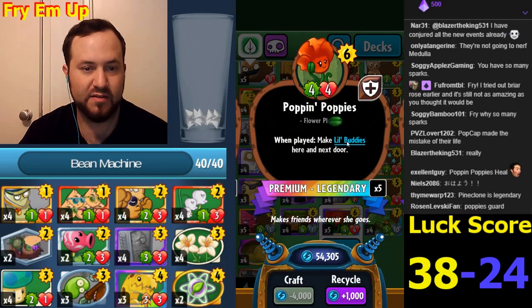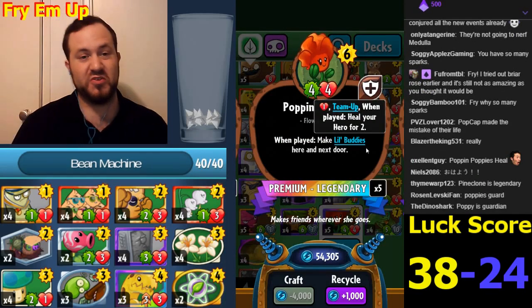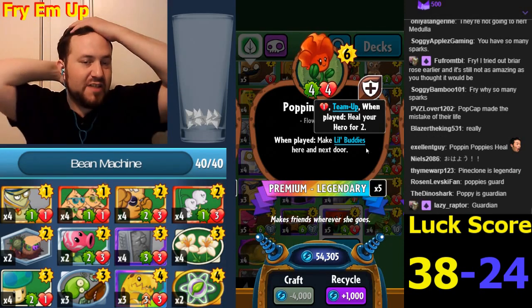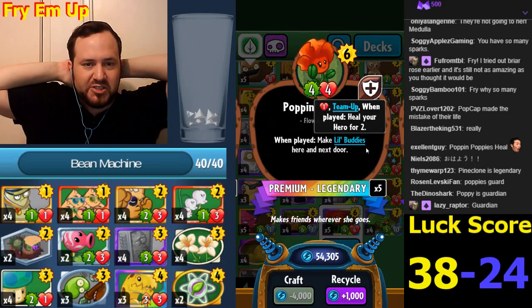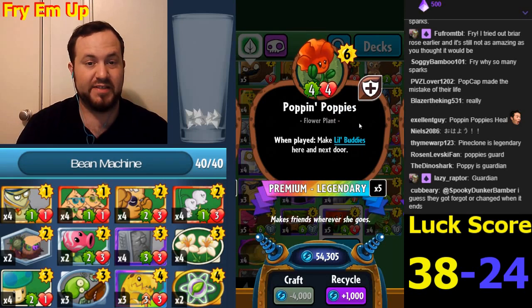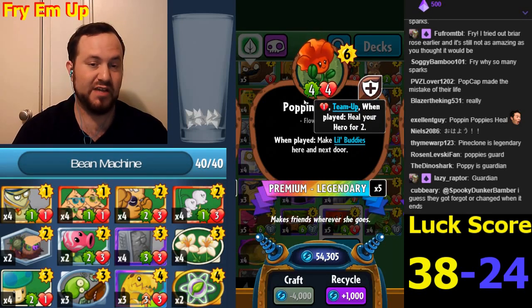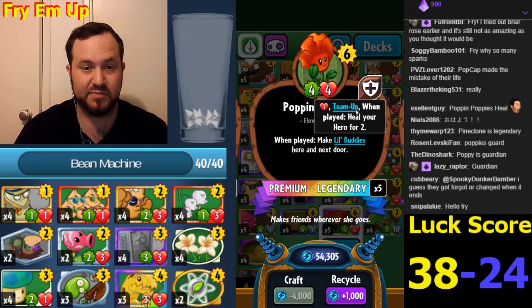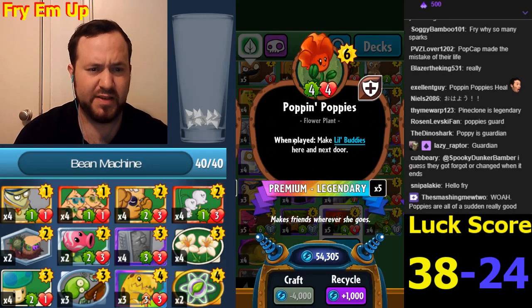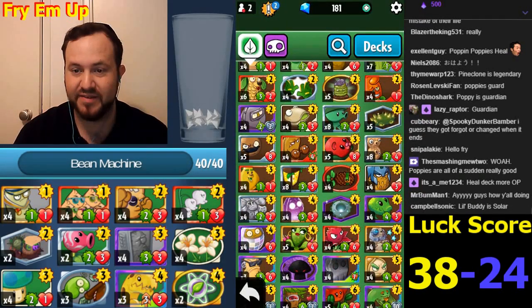A new legendary card makes Little Buddies next door when played and heals your hero for two. This is just another thing that works with Wall-Knight and the heart of chokes - another healing card. This has become a very good card. In terms of Guardian, we found a Guardian card that can heal you too, which is unprecedented - there was no such thing before.